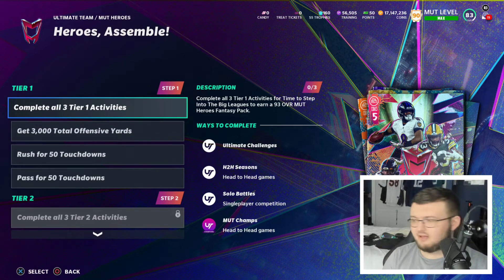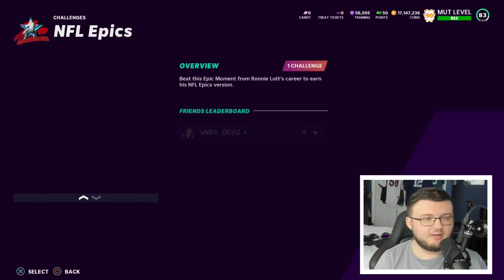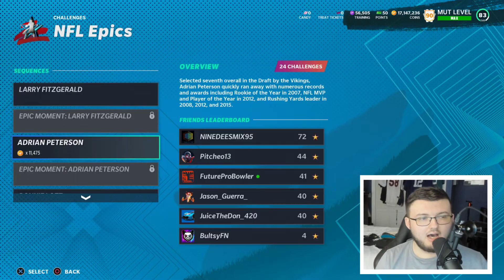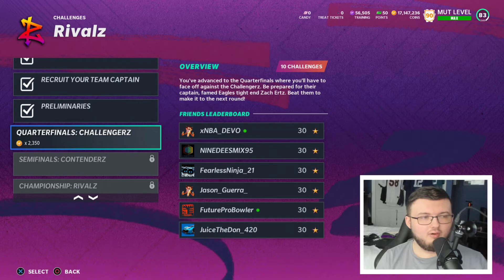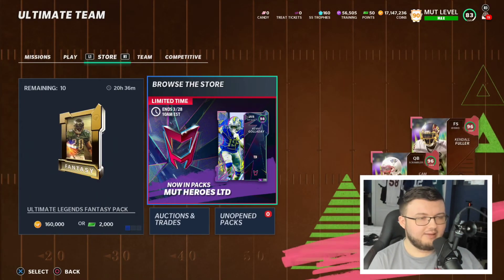The new objective list — 3,000 total yards, 50 passing touchdowns, 50 rushing touchdowns — is pretty easy. Go to NFL Epics, find Adrian Peterson, run the Wildcat solo for easy touchdowns over and over. Or go to Arrivals, run 50-plus yards, come out full verticals and just throw it deep. Put it on one-star difficulty for the easiest one-play touchdowns — that's pretty much it.